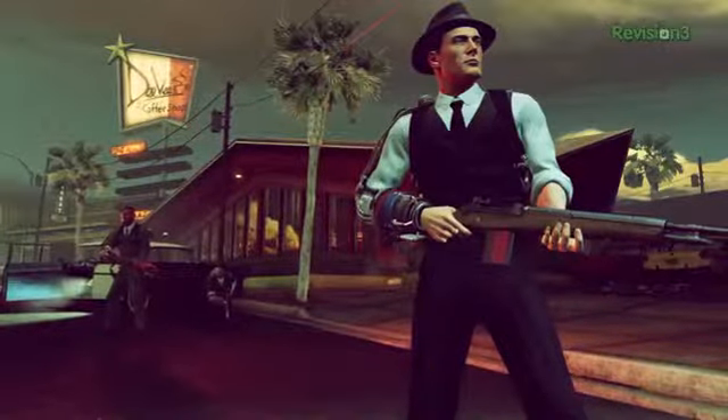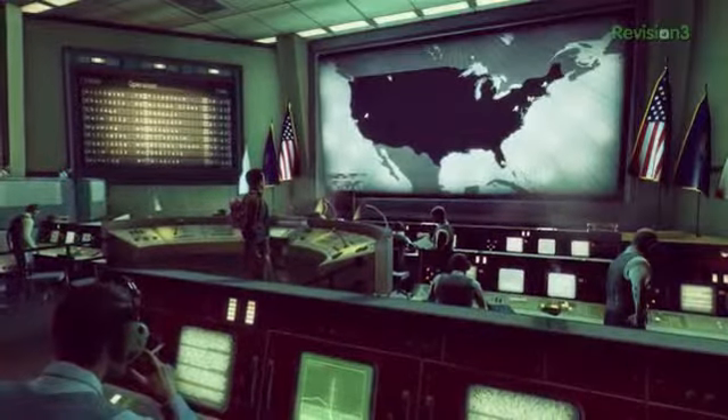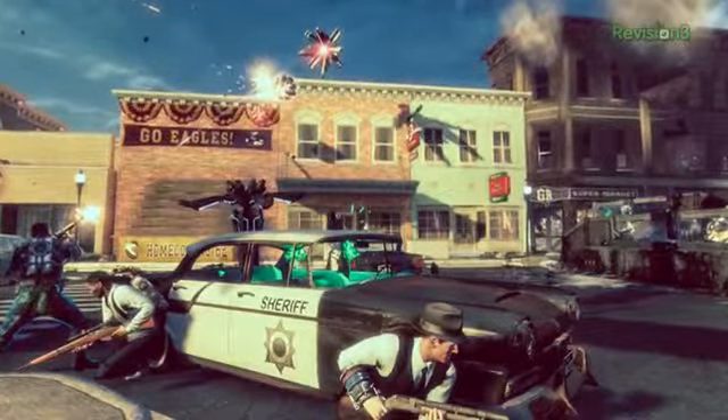Narrative-wise, this is 1962 and aliens are invading. It's the origin story — before XCOM became this global protective institution. It's focused primarily on the heartland and North America. What's compelling about the story is that when the aliens first attack, the Bureau — established by JFK to ward off a Soviet invasion — doesn't really know who's invading. Could it be a Cuban attack? Could it be the Russians? It's aliens.